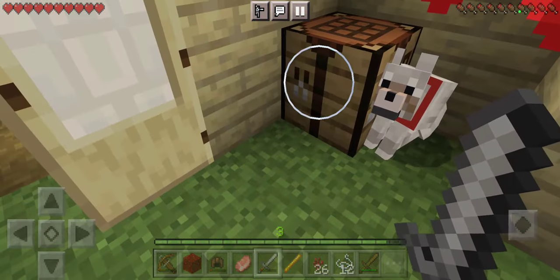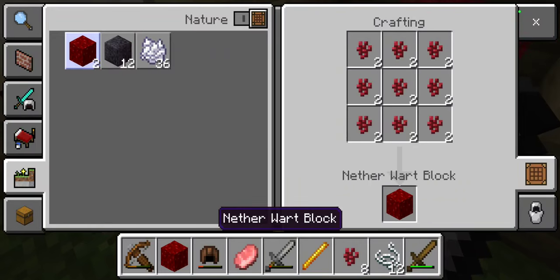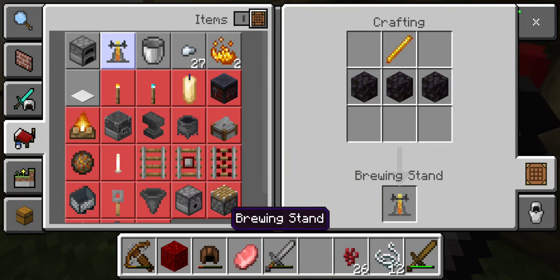And what else do we need to make it? To make the potion maker. Got it. So we can actually undo that. Yes, we have the stuff to make a potion maker.